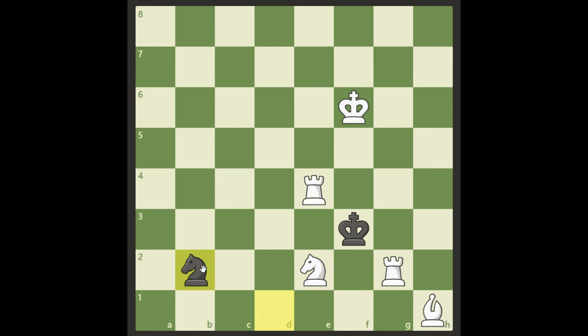So if black just moves his knight to b2 or to c3, we will go with our rook to h2 and that's checkmate. So black has to stop that somehow. If he tries to attack our rook like this, then we cannot go with the rook to h2.